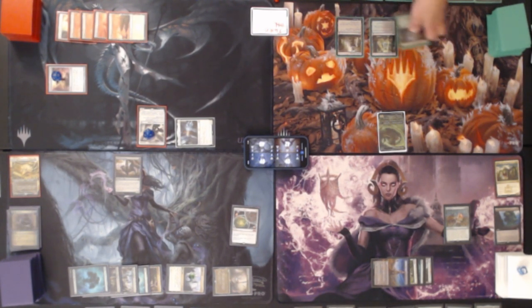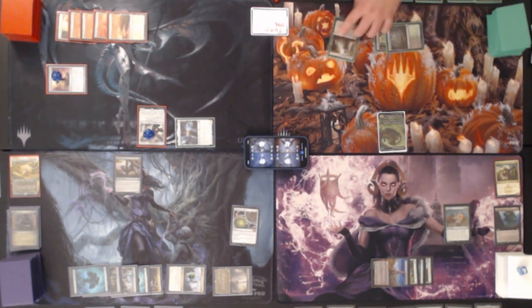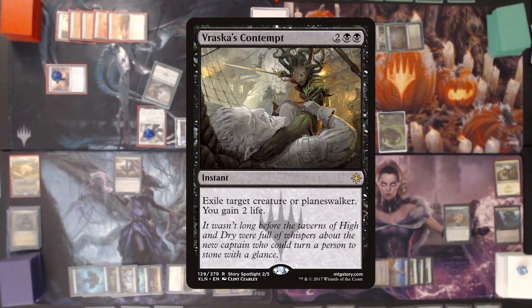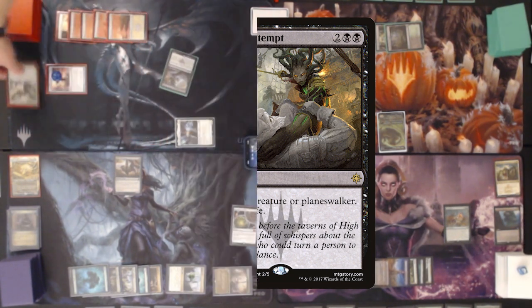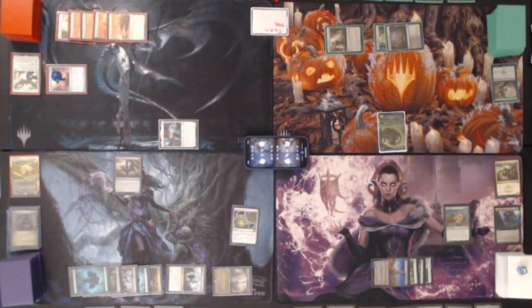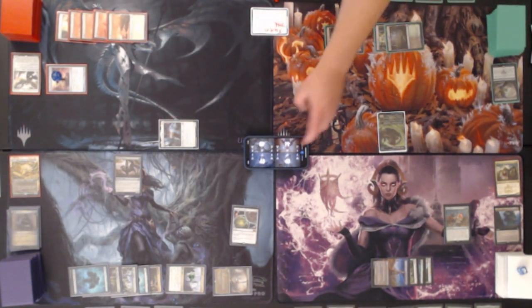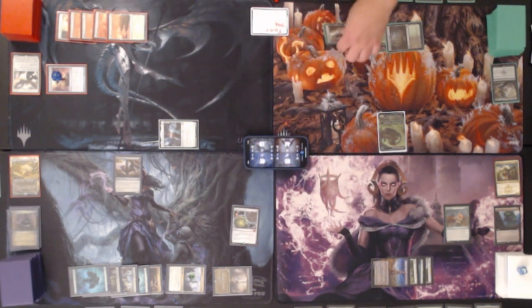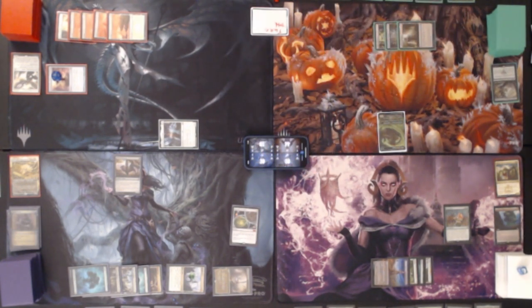Draw for turn on Dina. We cast Vraska's Contempt — exile target creature or Planeswalker, you gain 2 life. Wow, that was hilarious. It doesn't say anything about being hexproof, just indestructible, so we exile Avacyn. Now all your stuff is destructible again. We gain 2 life and because we gained life, everyone else loses 1. Nicely done Dina — a crazy powerful angel stomps onto the battlefield and Dina's like, shut up, go away. Nothing else we can do though so we pass.